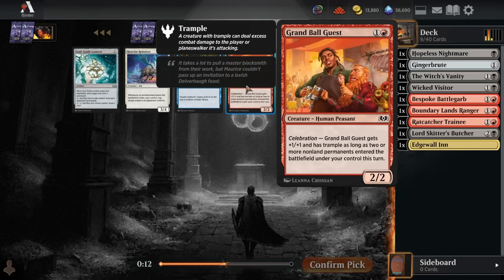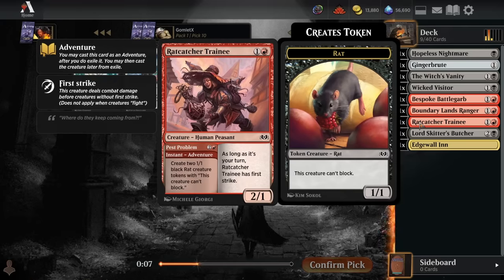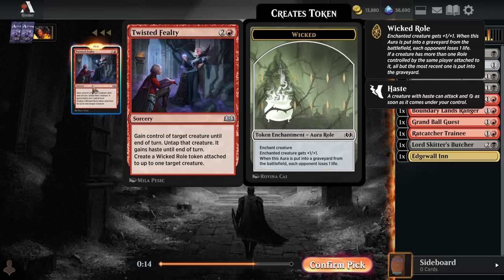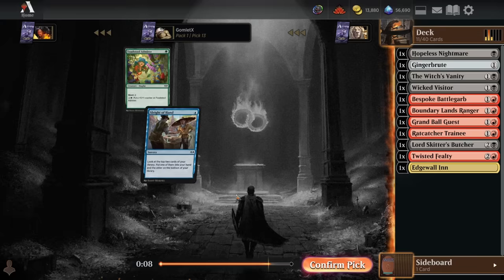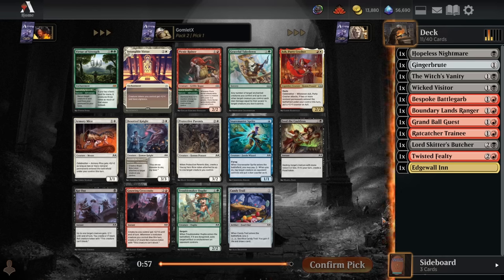Grand Ball Guest synergizes really well with Ratcatcher Trainee and Lord Skitter's Butcher. These are both spells we can cast on turn 3 to have 2 permanents hit the board off of 1 spell, get that buff going, and get the 3-power trample damage in. I'm super happy to be in red in this draft pod because we just get that Twisted Fealty right back — our Act of Treason as a big finisher spell. Pick 12, slap a Raid Bombardment in the sideboard just to cut people off red, but it's highly unlikely I'll end up playing that card.